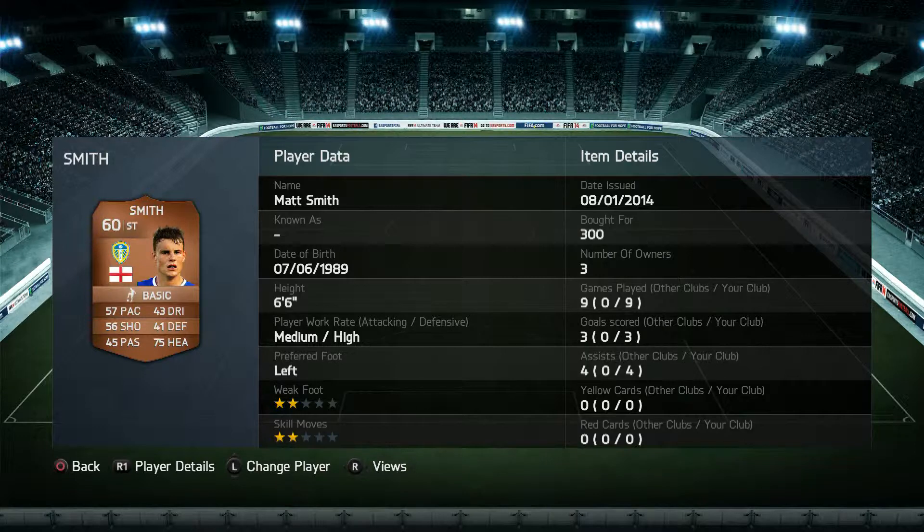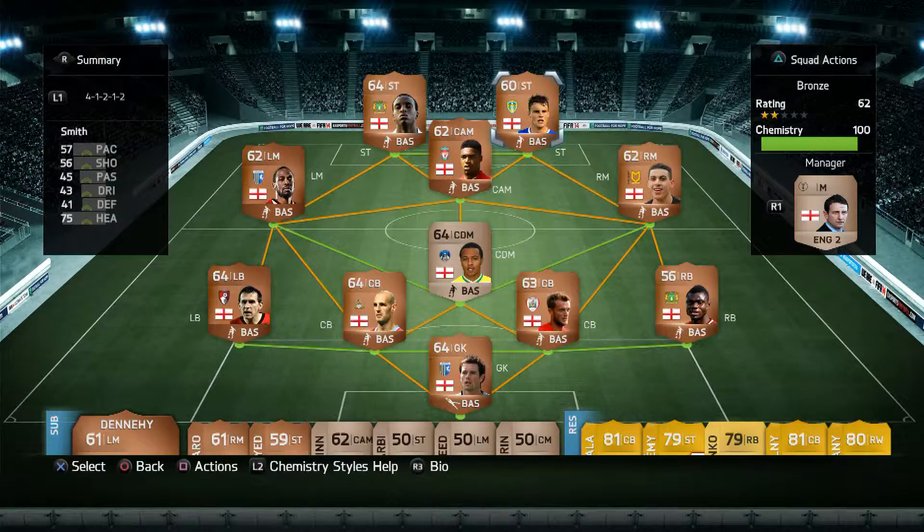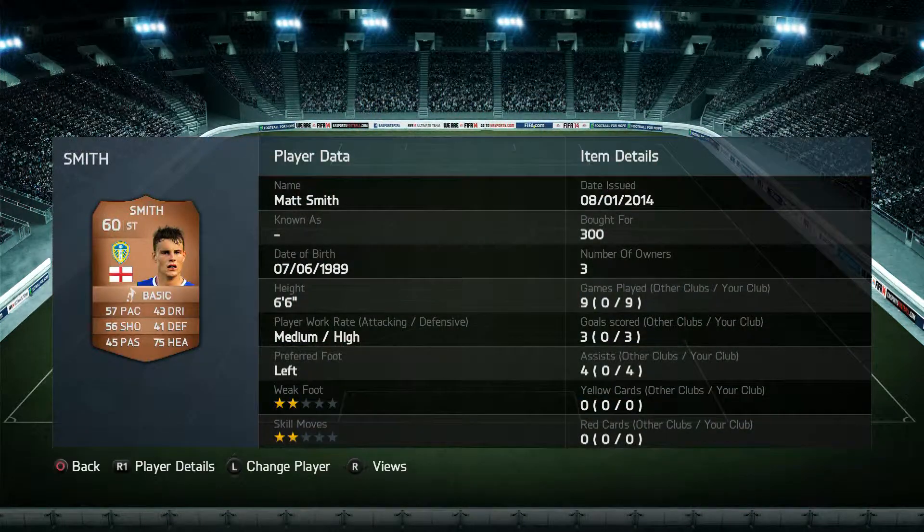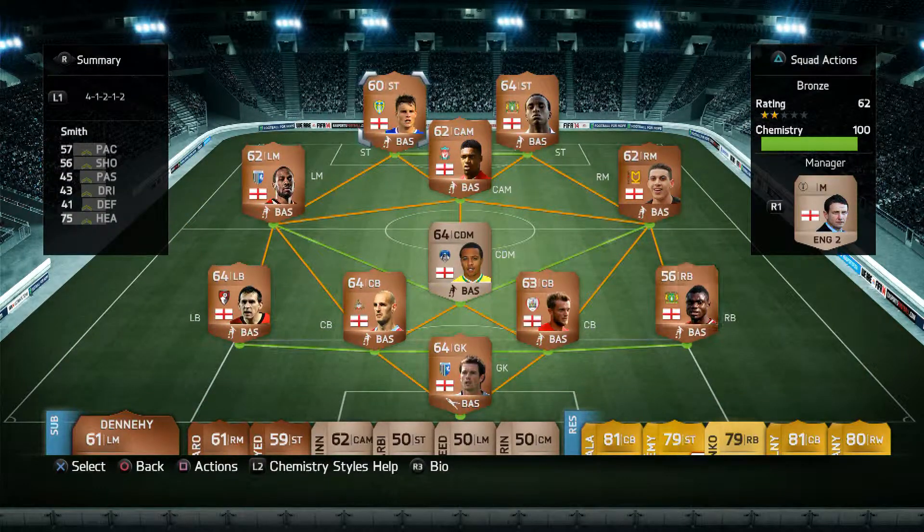At left forward we have the bane of Liverpool's existence, Matt Smith. He's six foot six as well: 57 pace, 56 shooting, but 75 heading — definitely an aerial merchant. So that's the team overall guys. As usual, leave a like, comment, or subscribe if you enjoyed. Let me know what you think of the series in general. I've been Perco Twatter.